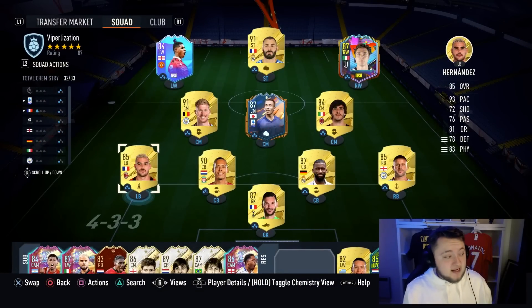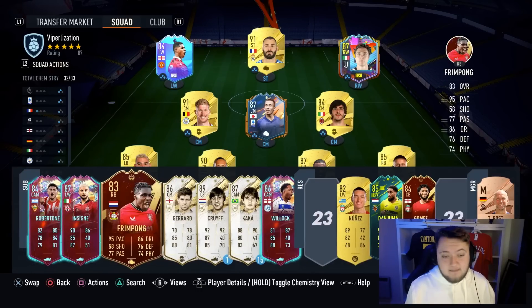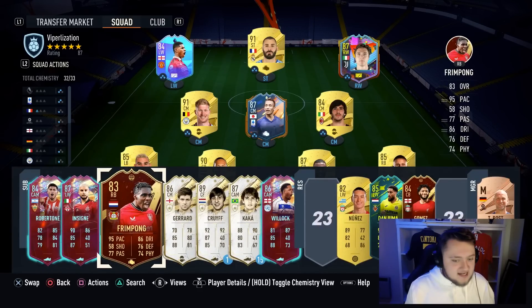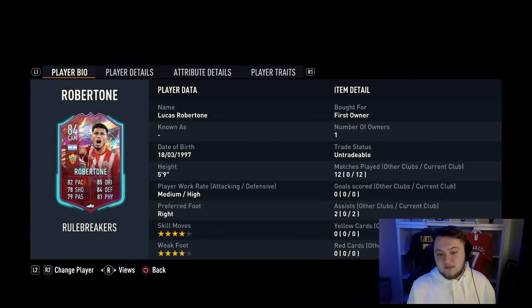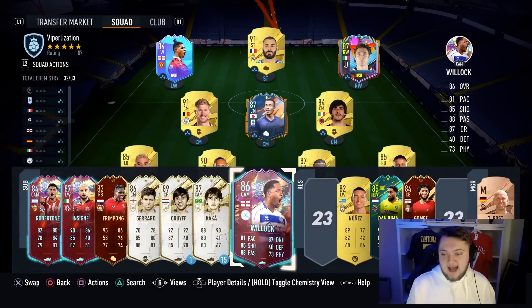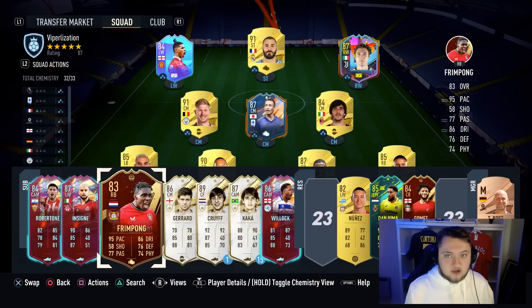They're going to be our probably number one players in the team. If they do run low on stamina, having people like Frimpong on your bench that you can alternate into position is key. He comes on quite a lot at CDM for me, but you can also play him in either full-back position. Same with Robytone as well. It's very important that you're able to switch out your full-backs if they get drained on stamina.